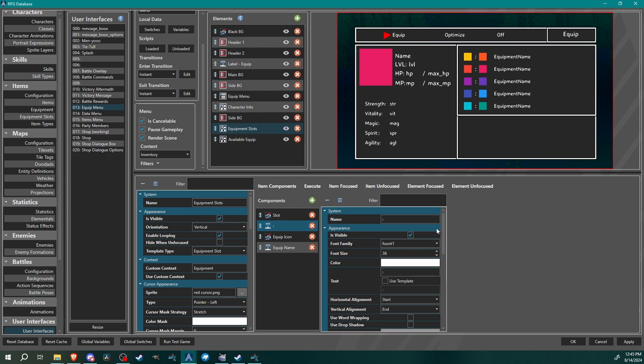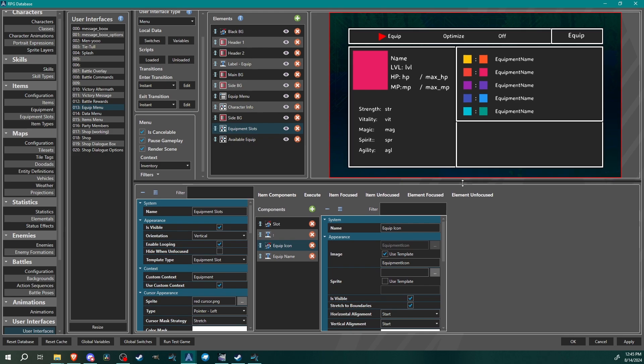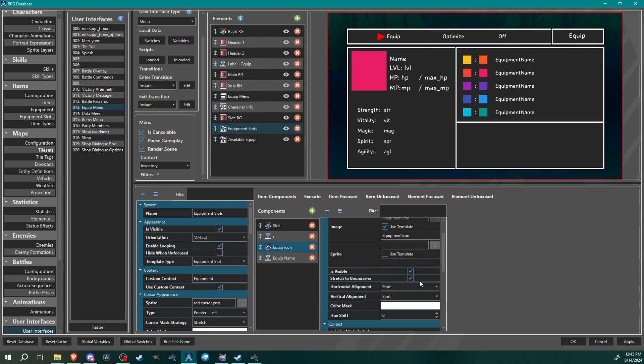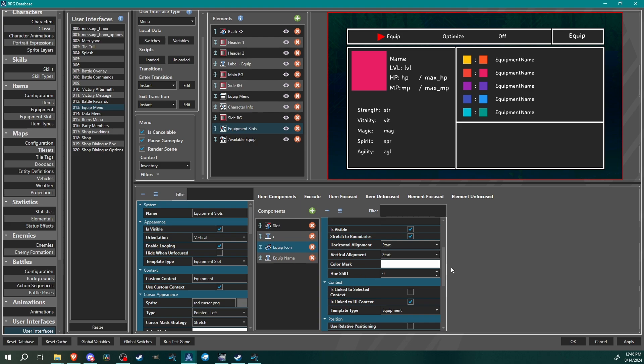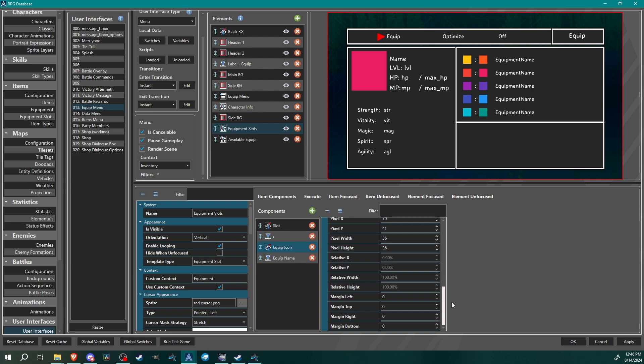Next is another picture — this is the equip icon, which is going to be the icon of the equipment you are actually equipped with. Under image, use template and type in 'equipment icon,' set is visible, stretch the boundaries, align and color mask how you want. Context is linked to UI context, template type 'equipment.' Pretty easy and standard.